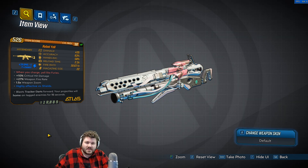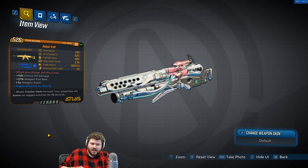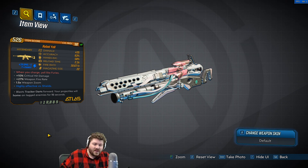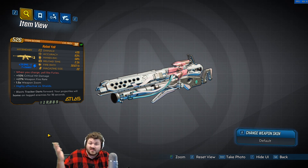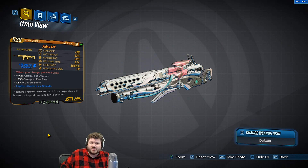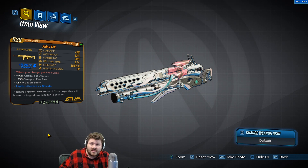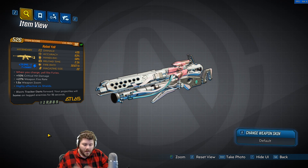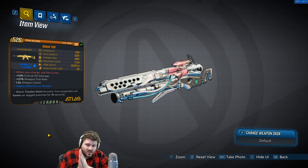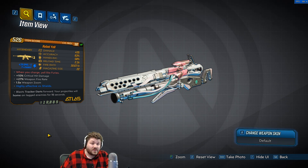Now, what does this actually do for the gun? I'm pretty sure it locks it into electric damage — if you have one with a different element, let me know. It seems to have a slightly higher rate of fire than normal, and the wiki just says it locks it into electric damage. It does shoot like a shotgun spread of homing darts — maybe that's it. I don't really know; I just feel awkward making this video. If you guys know exactly what this does or what it changes on this gun, please let us all know in the comments. This will be the second legendary I've done where I couldn't figure out exactly what its special ability was.